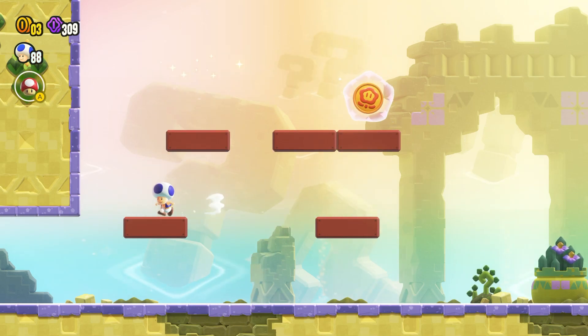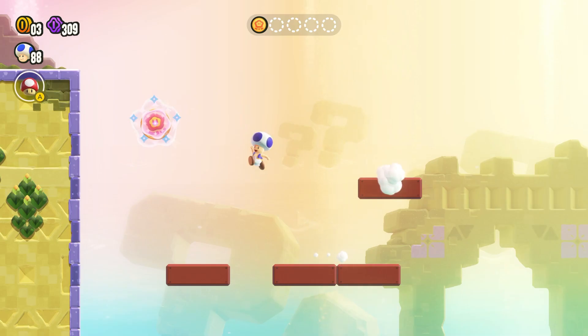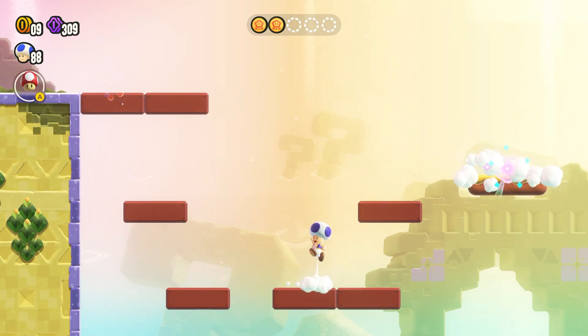There's the flower over there, so we're going to jump on top of this one. Once you get your first flower coin, jump up and you'll spawn the second flower coin. Make sure you get the platform, and then on the left here you want to jump up to spawn a moving platform.